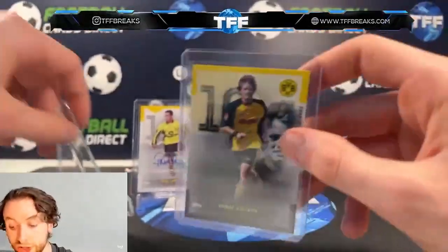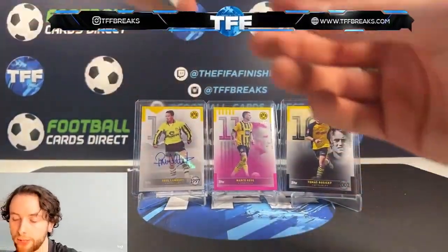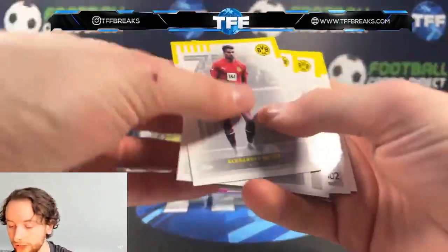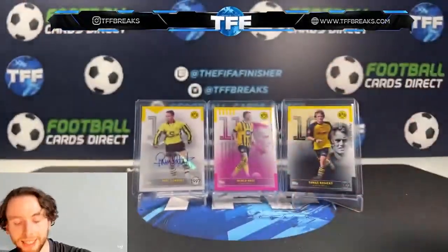I think that is all of our parallels out there, but as I say, check out all the links and check out the new videos. We've got an Argentina team box, a world champion set, and a Jack Grealish platinum where we get a one of ones. Make sure to go and check out the latest videos. I think that is going to conclude our team set opening.